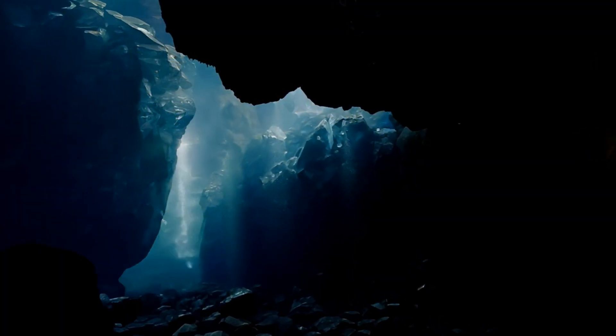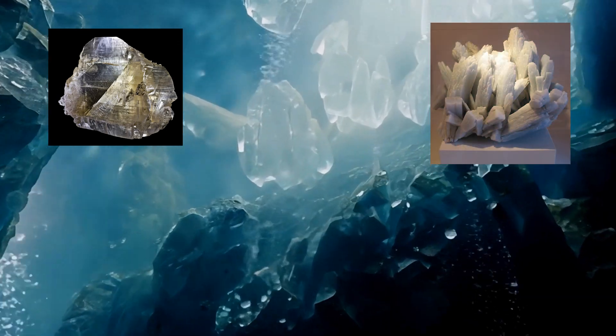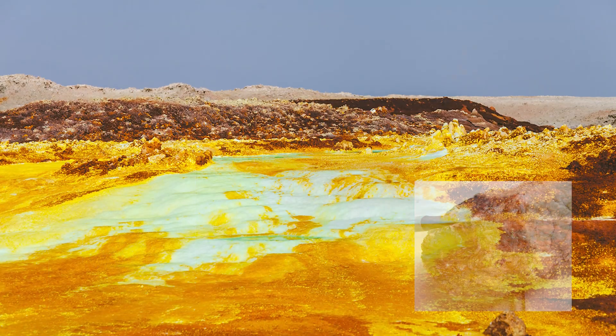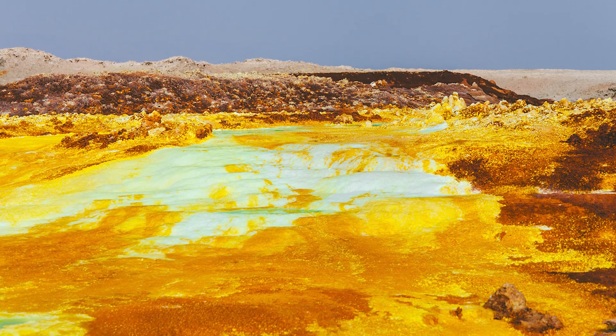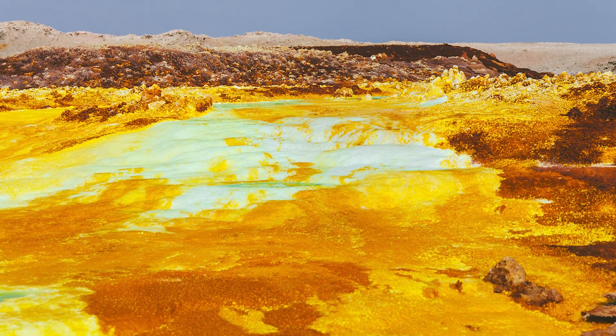The highly acidic environment would also put mineral formation into hyperdrive, meaning sulfur-based minerals such as gypsum, anhydrite, jarosite, and alunite will be common all around, while the soil itself would be coarse and sandy with various sulfuric colors such as yellow, brown, and orange — painting a truly toxic and alien world.